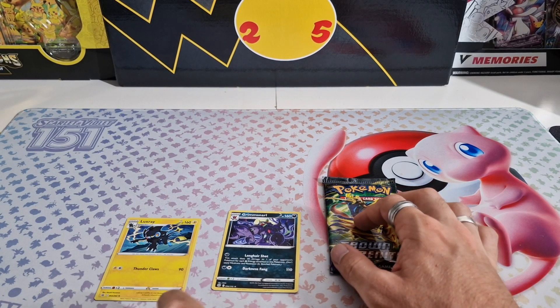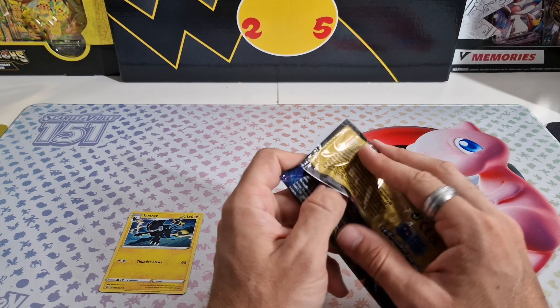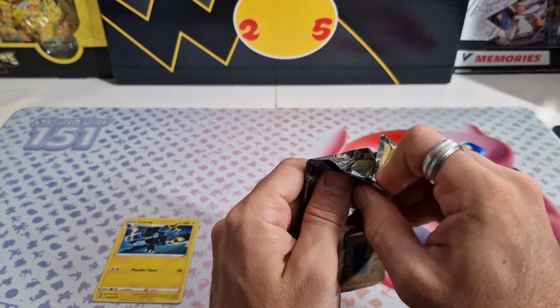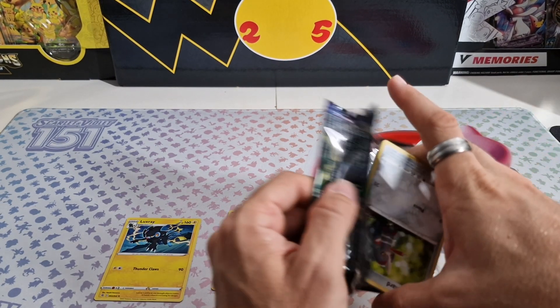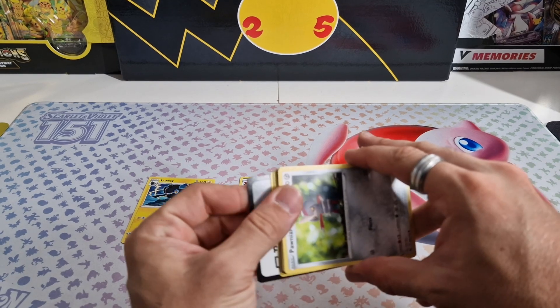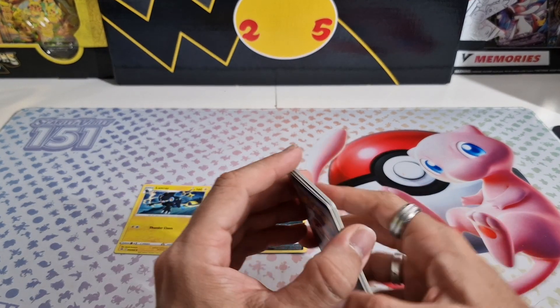Nothing from Brilliant Stars either. Is it again going to be a win for Crown Zenith, or will we have nothing today? So far no one is in the lead — both cards have 160 HP. I hope it's going to be for Crown Zenith.